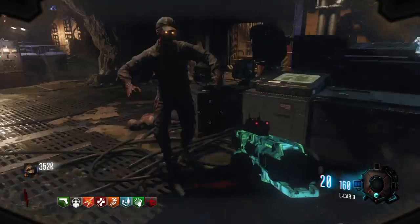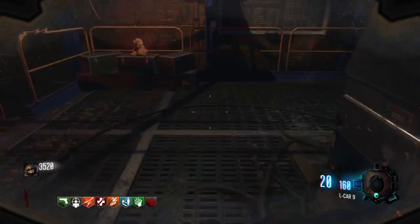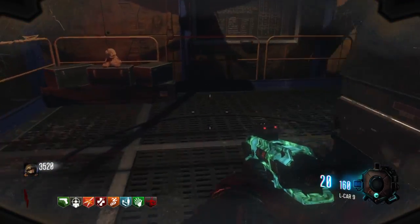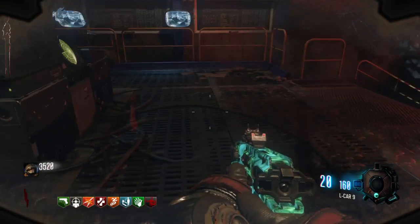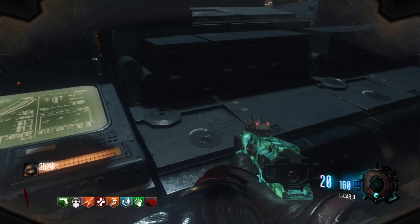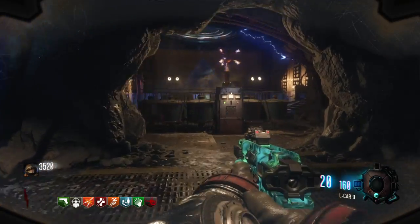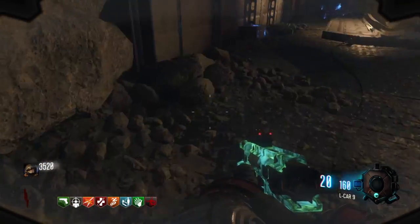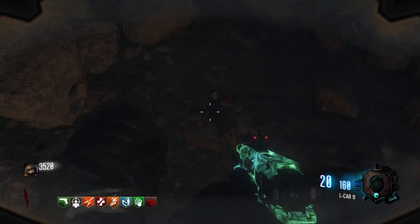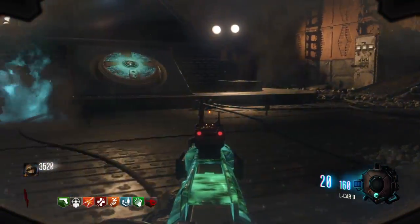Continuing the sequence: one, four, two, four, two, four, one, one, two, three. That's when the first Samantha toy spawns, which appears right next to the MPD on the floor in the opening. Go down and hold square to interact with it.